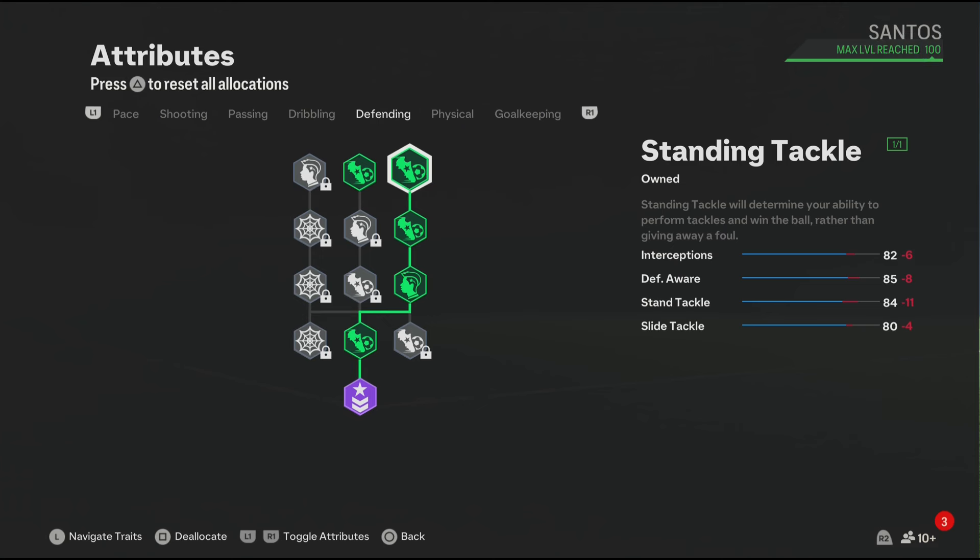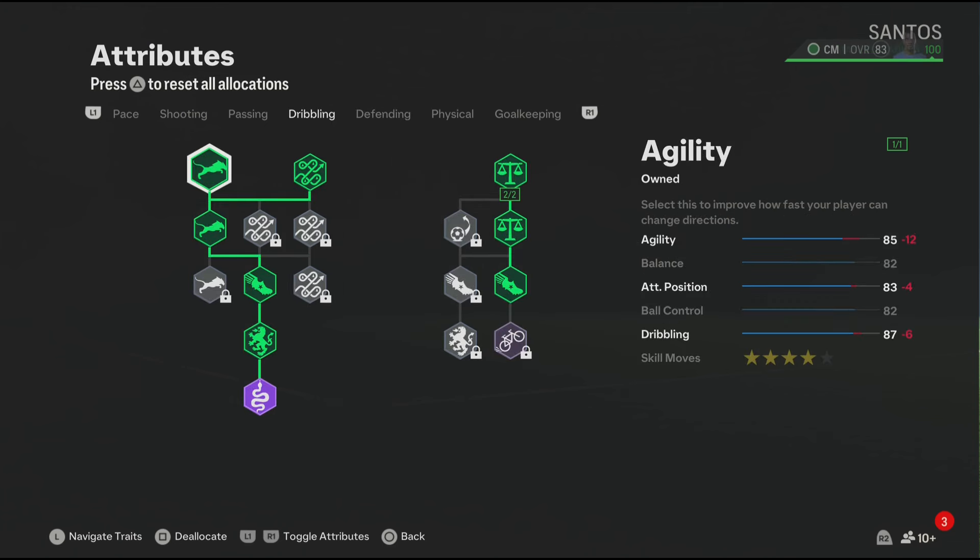For the dribbling, it's looking good. This build comes with four-star skill moves because Ramirez in the game has four-star skill moves. We also have a few dribbling play styles which will improve your dribbling in game.